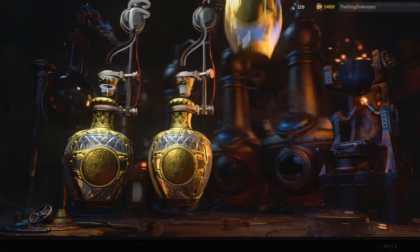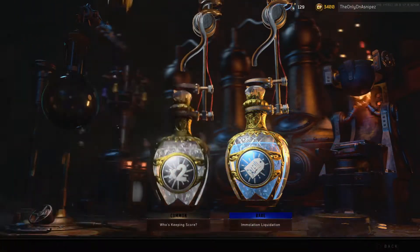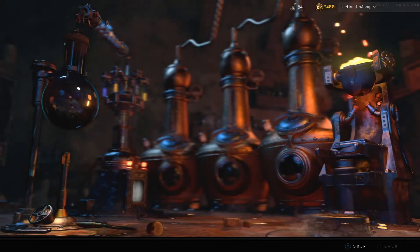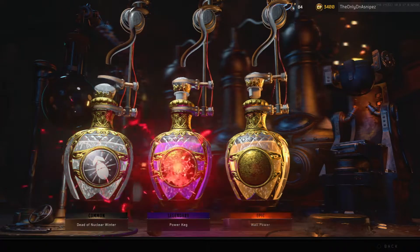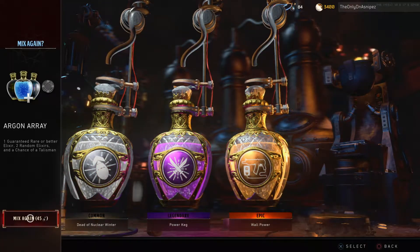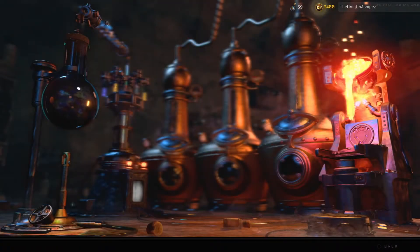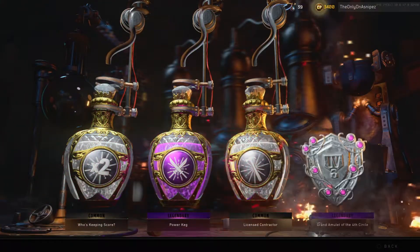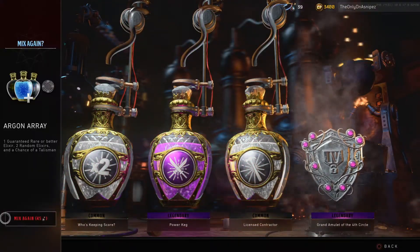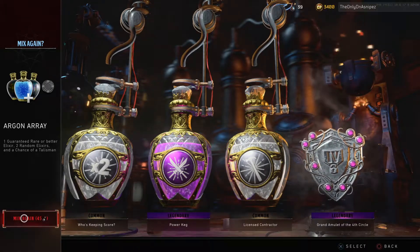Give me something good. Just a bunch of randomness. Two times — all these gray ones, all the commons are actually pretty good, and the regular ones are good too. All I want is a Wall Power. Yes, speaking of the devil — thank you! Oh my goodness, we got a Wall Power! That is absolutely amazing for grinding out all of the Black Ops challenges. I believe there's one to survive to round 20 without getting hit and we can use that — it'll be very good.